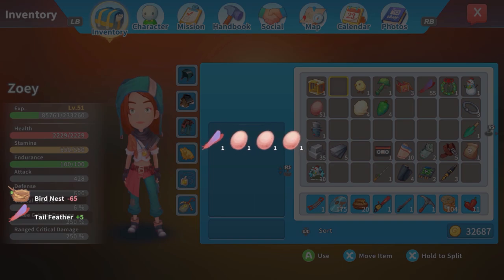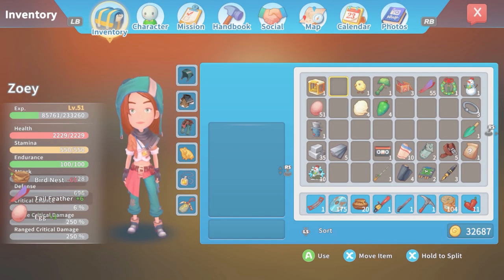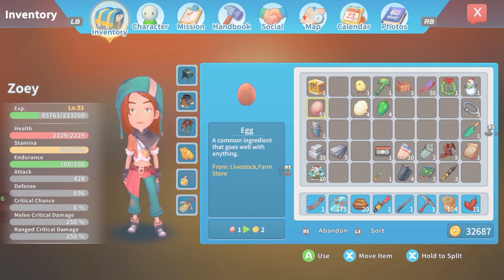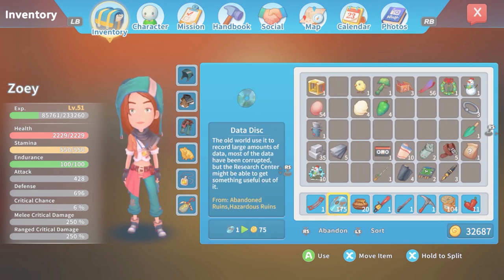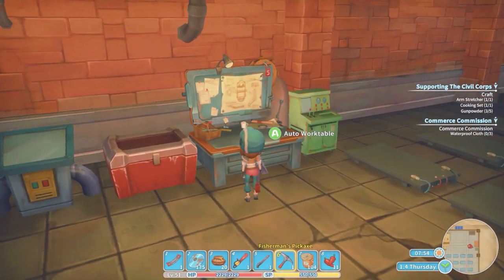Okay, one more — three eggs and a feather. There we go. So we ended up with a total of 55 tail feathers, 51 eggs, and I don't even know how many data disks we ended up with because we already had some. I have 175 but I don't know how many I had previously.